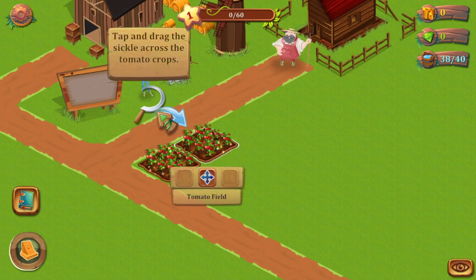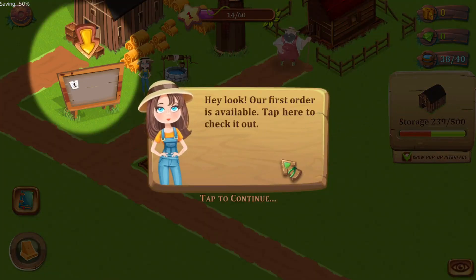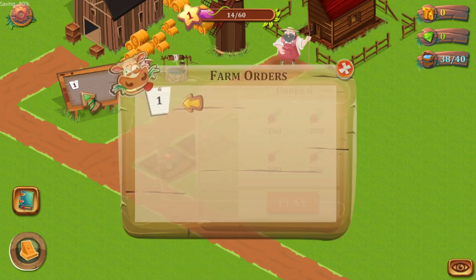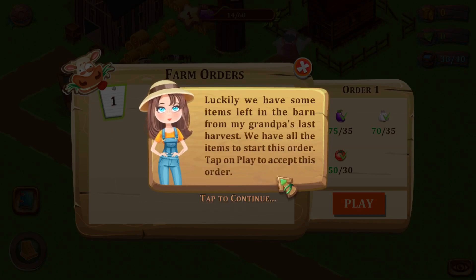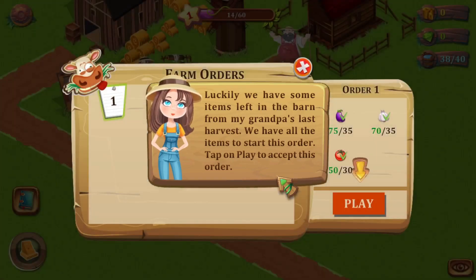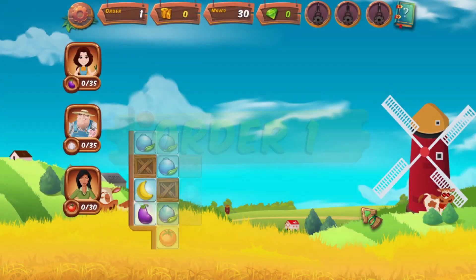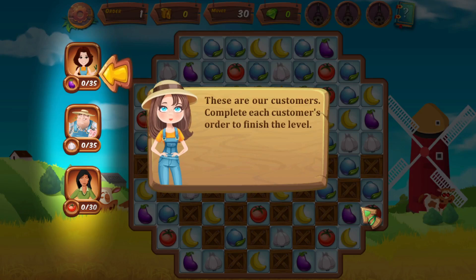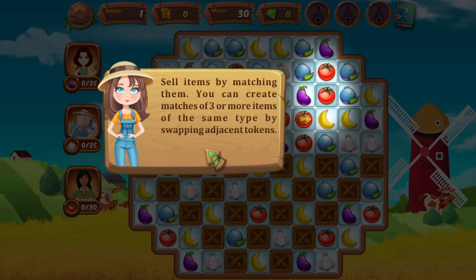Let's keep going — we need to harvest like this, and that goes in our storage. Our first order is available — let's check it out. Luckily we have some items left in the barn from grandpa's last harvest, so we have all the items to start this order. Tap play to accept. So we're going to get... oh, it's kind of a little minigame! These are our customers — complete each customer's order to finish the level. It's kind of like a Bejeweled or Candy Crush minigame. Sell items by matching them — you can create matches of three or more items of the same type by swapping adjacent tokens.